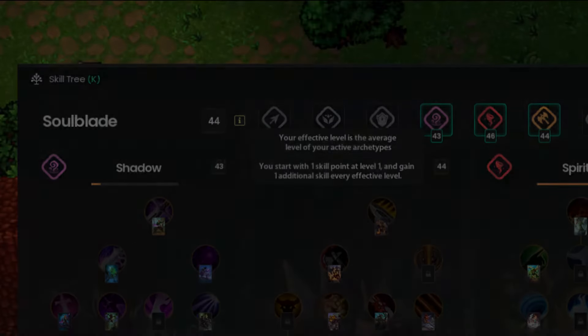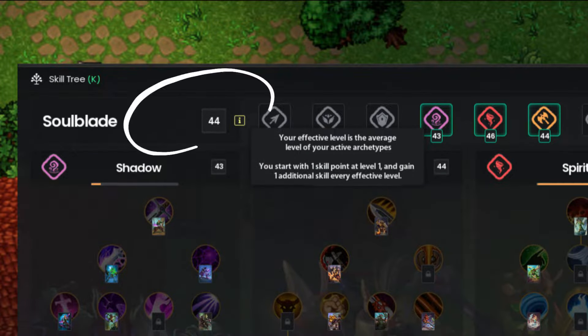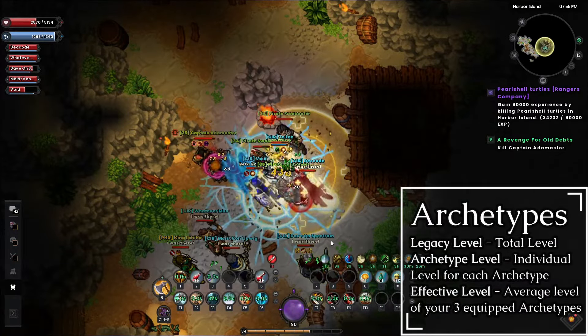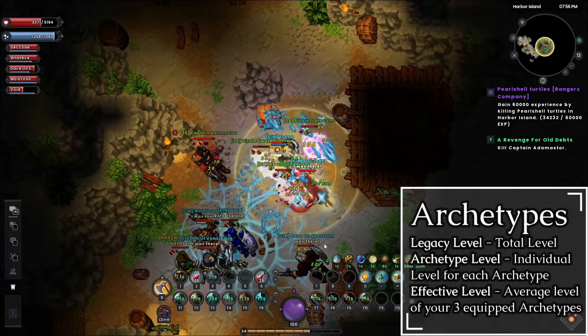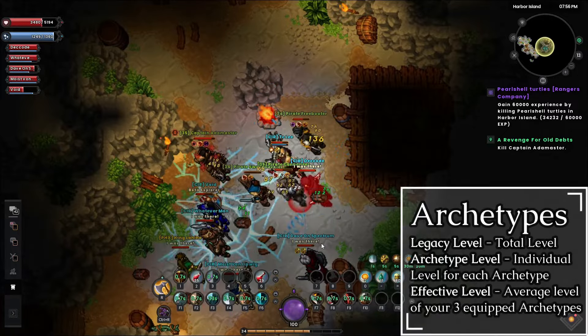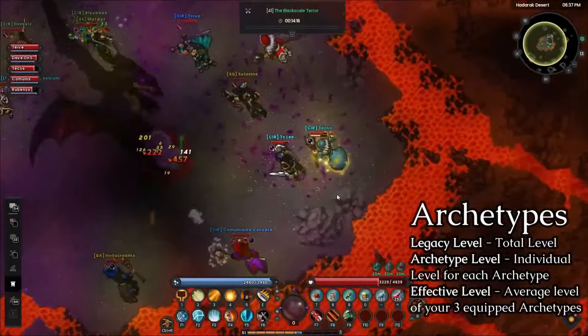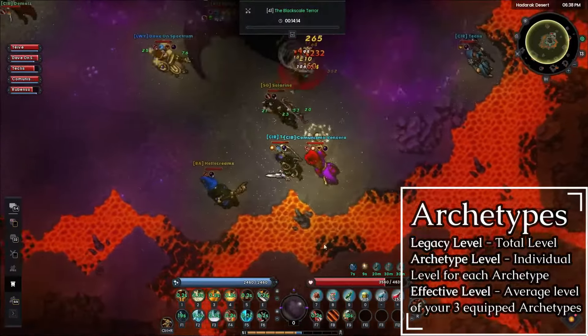Your current effective level is the average level of the three archetypes you have active at that moment. You can see this by pressing K to access your skill tree and looking at the number next to the class. Legacy level is important for unlocking different quests and content in the game, but it isn't a direct measure of how strong you currently are — your effective level is the important factor for determining what enemies you'll be capable of killing.